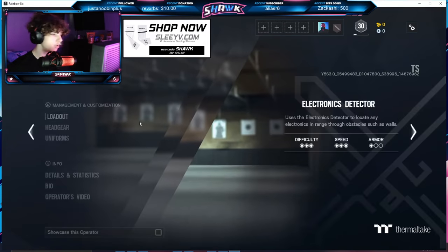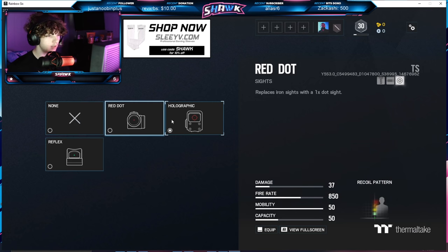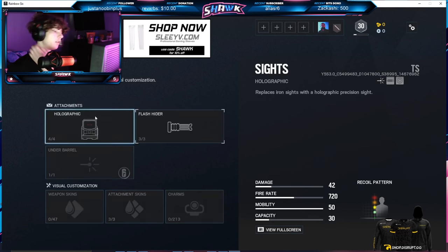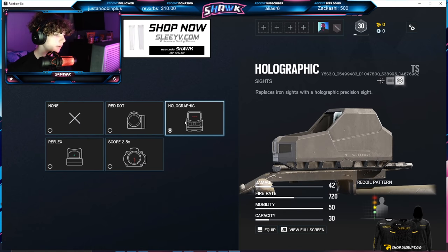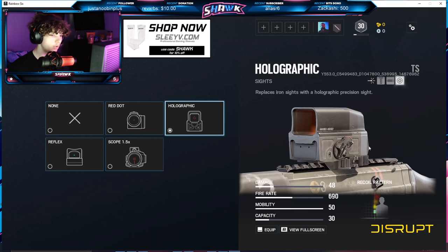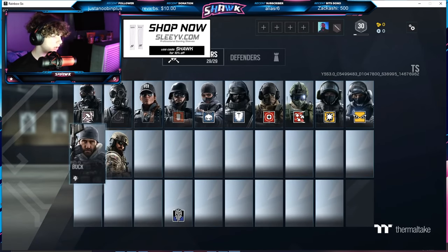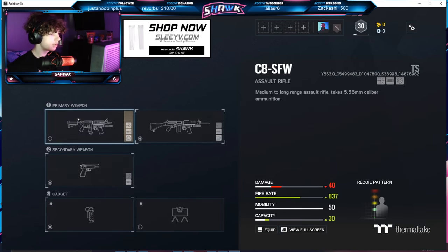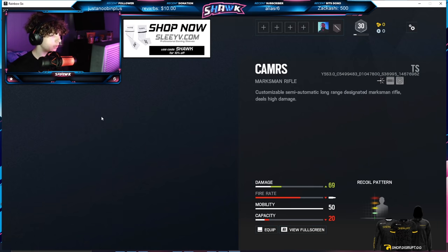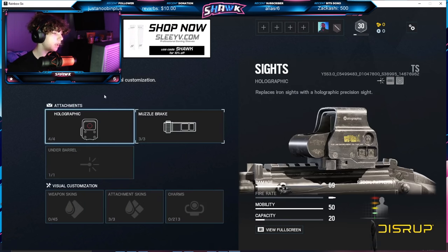Blitz has no changes. IQ has actually been nerfed — the G8 has had its ACOG removed with no additional scopes added. For the AUG she now has the new holographic and has kept her ACOG. For the 552 Commando, she has a new holo and the 1.5x zoom. Buck now has the 1.5x zoom on his C8 and has lost his ACOG. For his DMR he has the 3.0x zoom scope and no more ACOG.